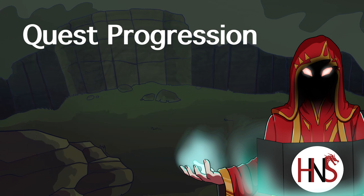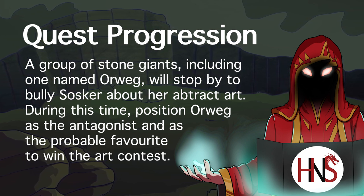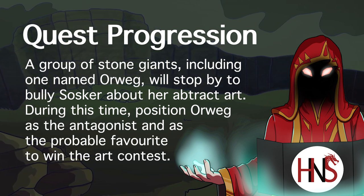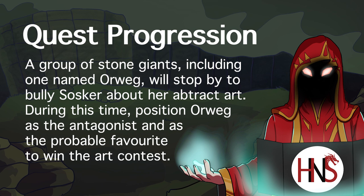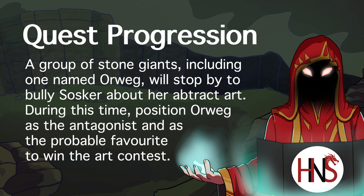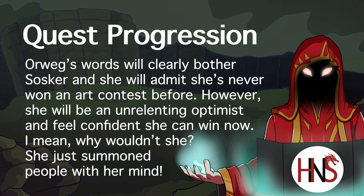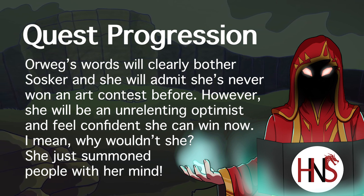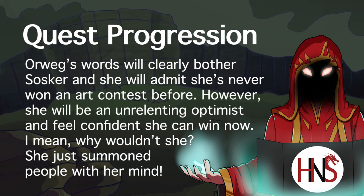Sosker says over the next few days she will make her grandest piece, win the art competition, and become head seer. Your players can spot multiple stone giants walking by through the tunnels connected to Sosker's cave, and as they roll their eyes at her sculptures and ravings, it will appear Sosker isn't the most popular stone giant. Then, halfway through your party's conversation with Sosker, a group of stone giants who overheard her rantings will come by and start to maliciously bully her — calling her art nonsense, convoluted, and by no way representing messages from Scorreus. Orweg, the main stone giant bully, will declare he is going to be head seer, since his work is beautiful, clear, and simple to comprehend. After the bullies leave, Sosker will look sad and confirm she hasn't won an art competition yet, but definitely will now — and once she wins, no one can laugh at her anymore and people will finally respect her.